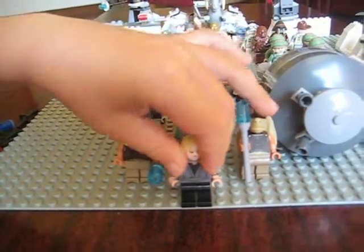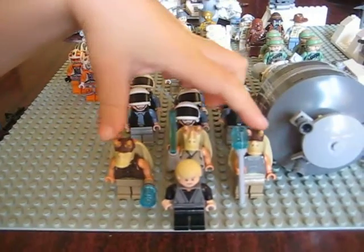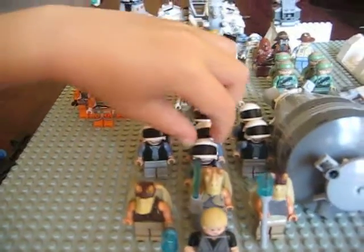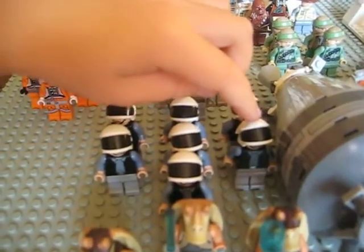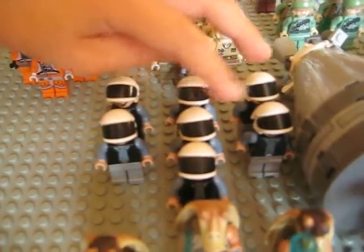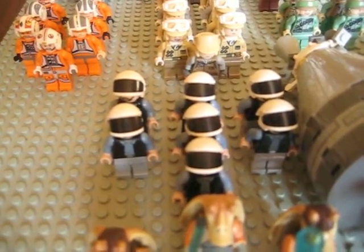First laying all this is Luke Skywalker Desert Skiff. And then there's two gun guns that are already Rebels. Then there's Jar Jar. There's a Rebel Commander leading six regular Rebel Troopers.